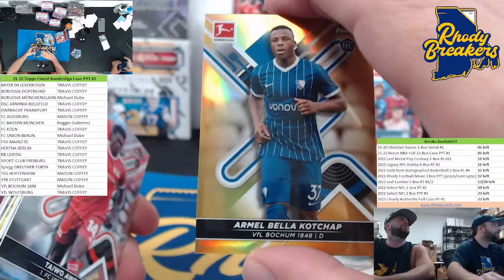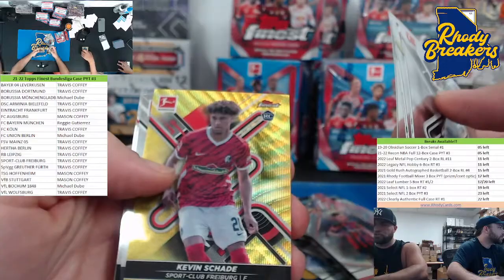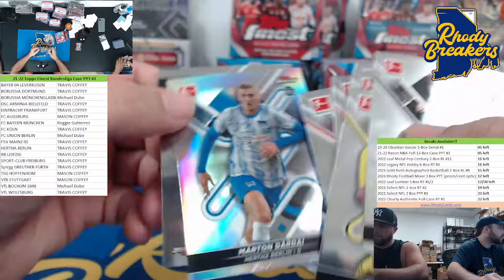Who grabbed Borussia anyway? Doobie. This is the guy you're chasing too, aren't you? You just told me about him last night. There's Taiwo right behind him. Kevin Shade for Freiburg. And there you go, that's mini box one.